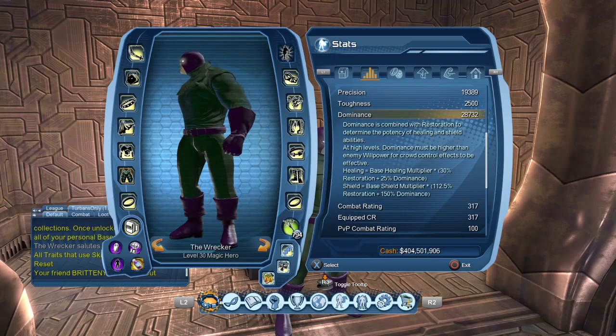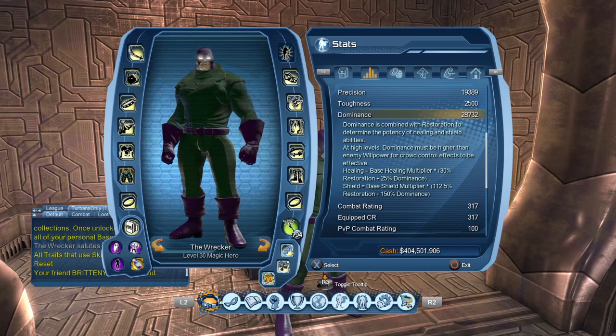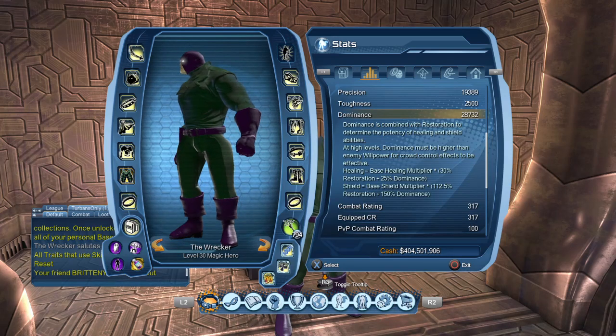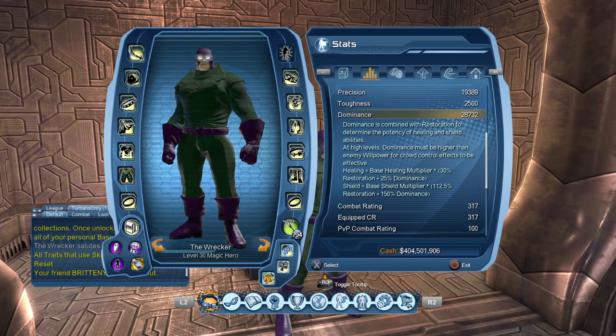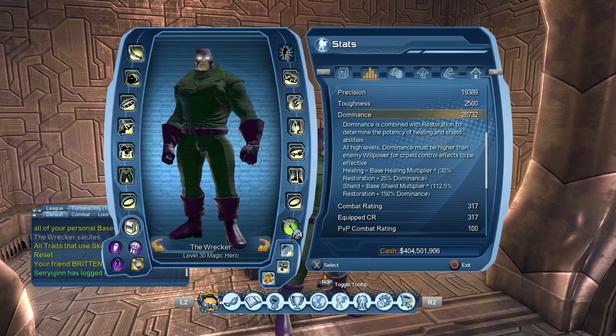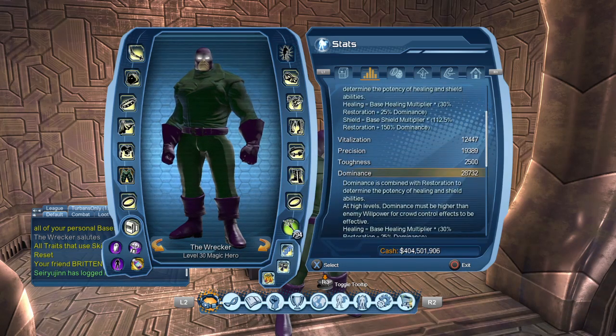Restoration is combined with dominance to determine the potency of healing and shield ability. If you're getting heals, healing is multiplied by 30% restoration plus 25% dominance, so restoration affects your healing slightly more than dominance does. For shield strength, dominance is a little bit stronger than restoration. The reason I don't max out restoration totally instead of getting dominance is because at high levels, dominance must be higher than the enemy's willpower for crowd control effects to be effective.